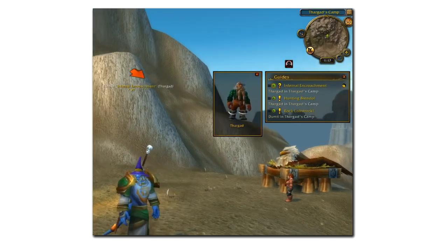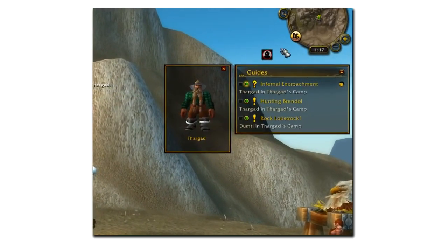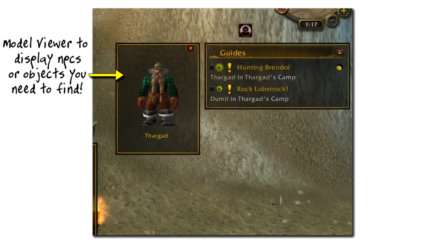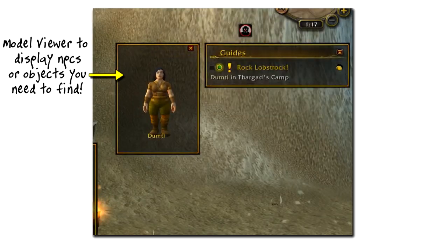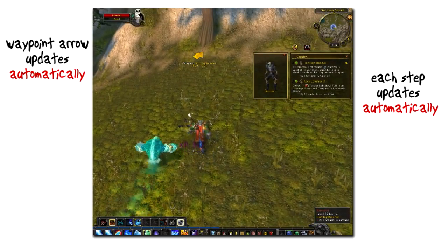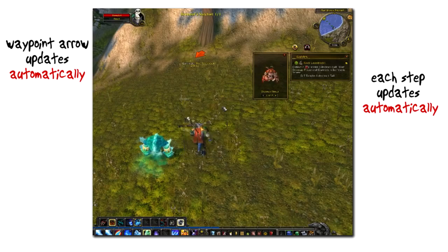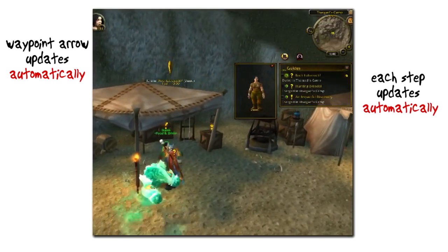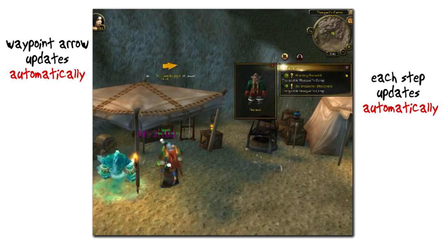This is what you normally see when you use the guide: your current step, the waypoint arrow showing you where to go, and the optional model viewer which will show what you're looking for. The guides work in a simple step-by-step format. As you complete your objective, Doogie Guides will detect and automatically update on its own and move on to the next step, providing you with direction every step of the way.